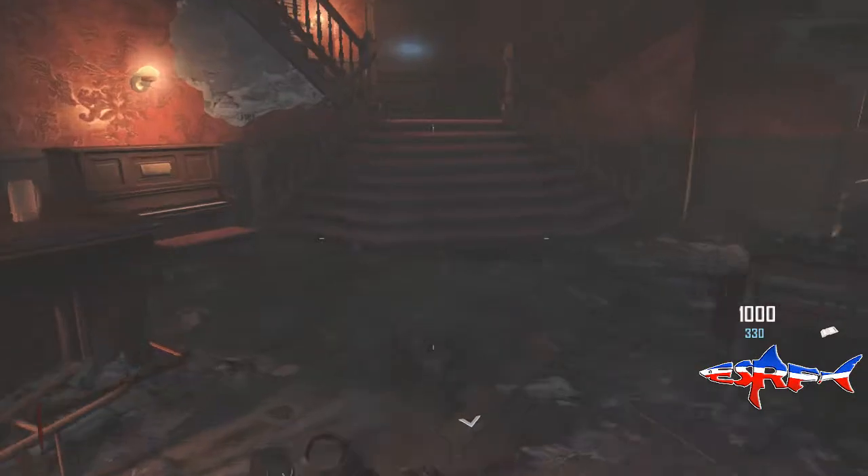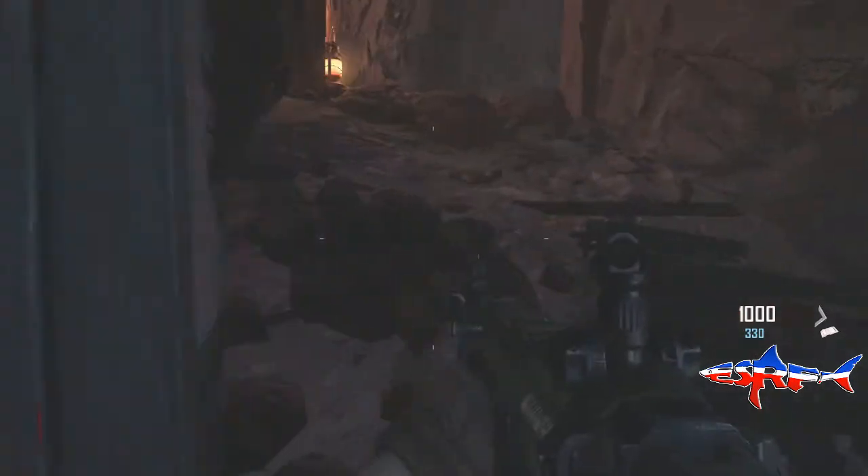All you need to do is come to the saloon and then go up the stairs, pass the bowie knife, turn right and then jump over this little ledge and then head through the doorway.